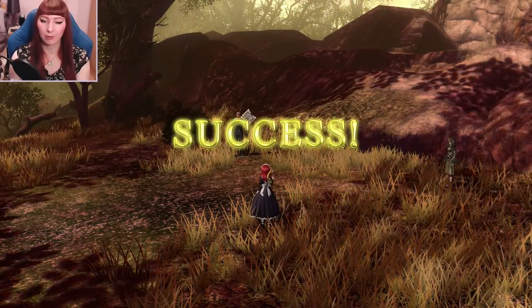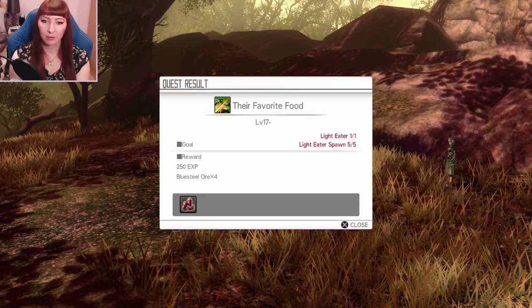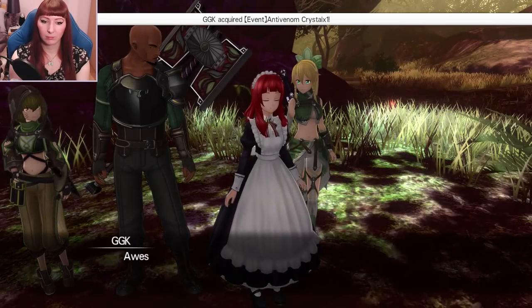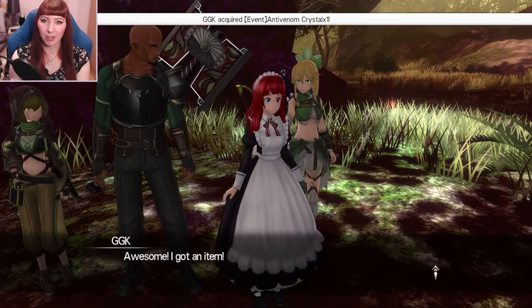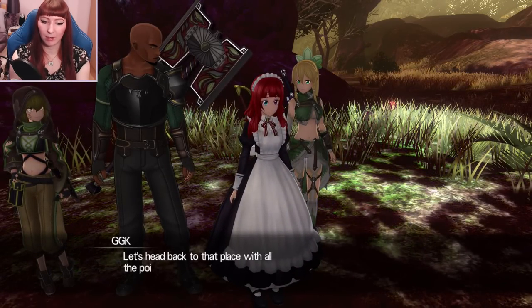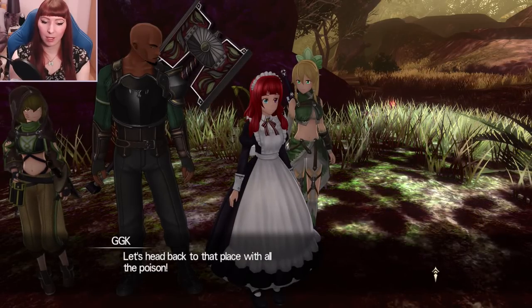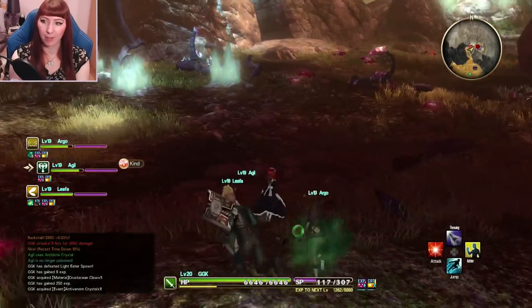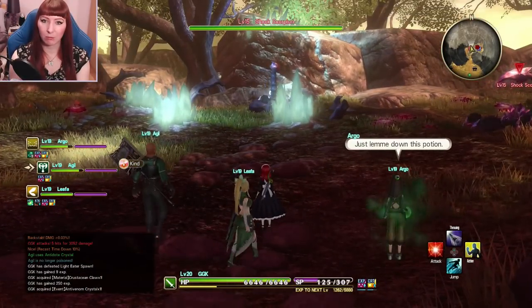Knowledge required. Is this what we need? Anti-venom crystal — yes! I can't even remember where that place is, so hopefully it's come up with an exclamation mark on the map.